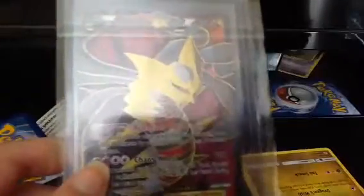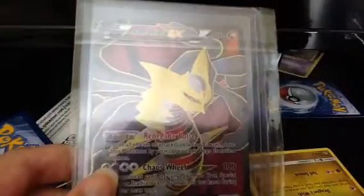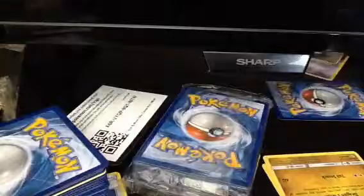Number 7 is this Giratina from Ancient Origins. I love this card. Giratina is one of my favorite legendaries and it's always been a cool one to me. And I always remember loving this card when I pulled it. So that's number 7.